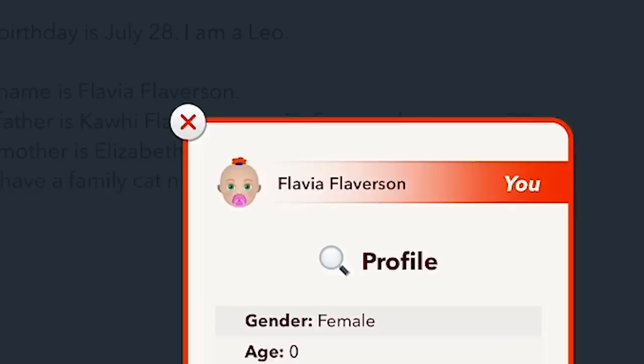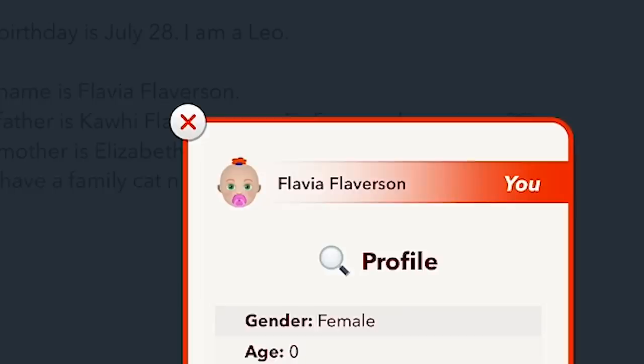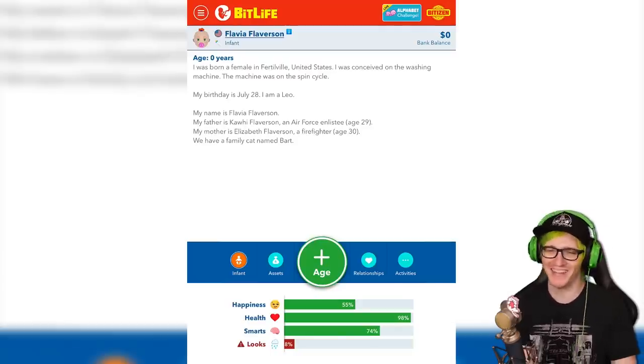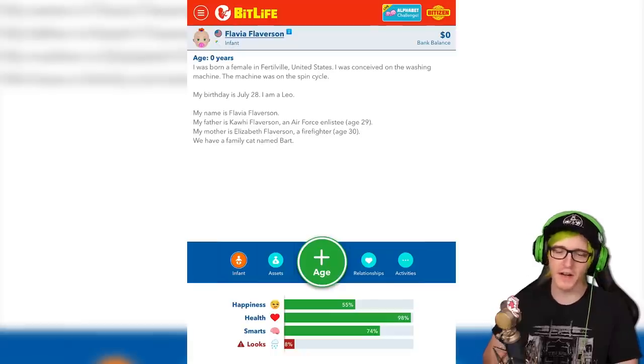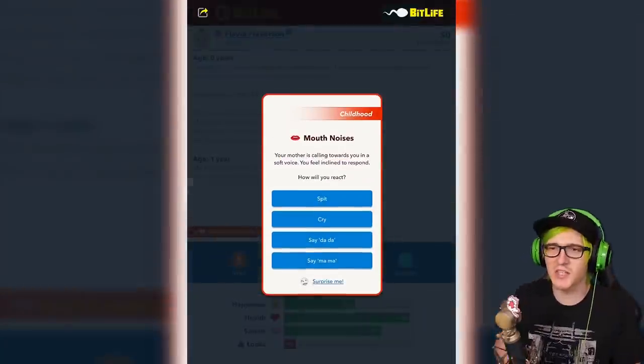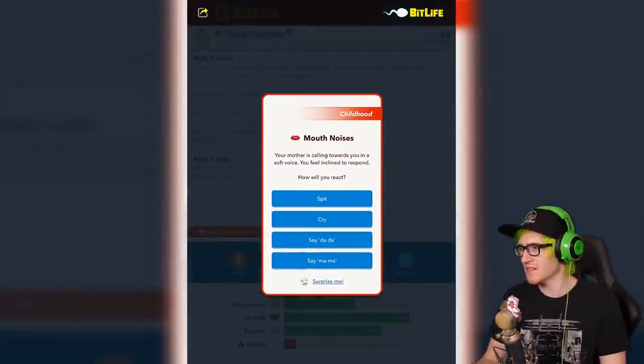There's Flavia. They don't look bad so far. I think I was conceived on the washing machine again. Here we go again. I have a family cat named Bart. None of this matters because we need some children, so we got to get to it. There's also some new things, so I'll probably be reading some new things.